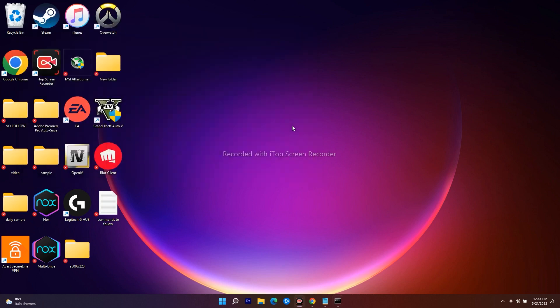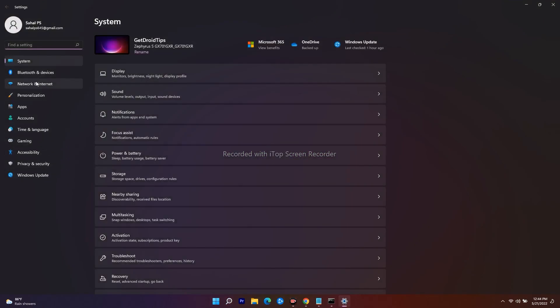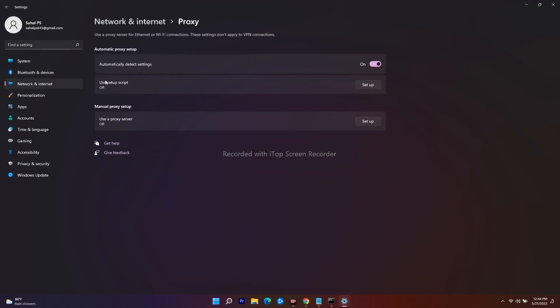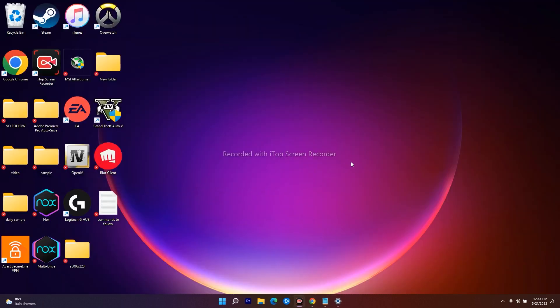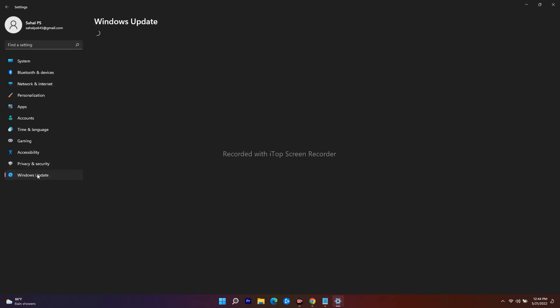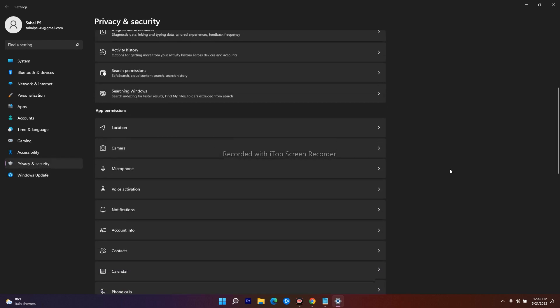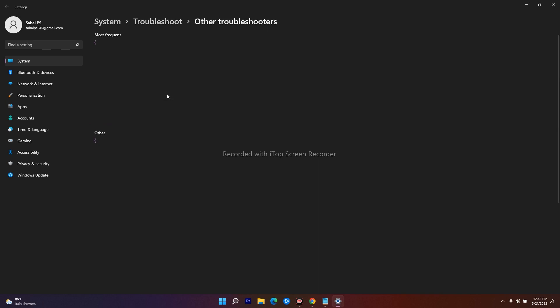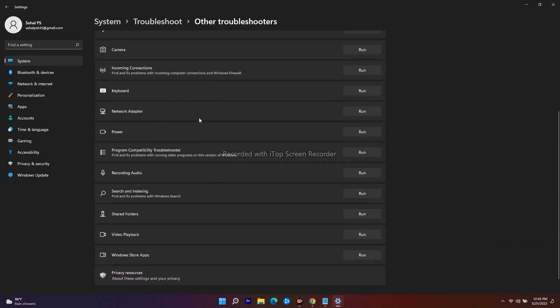Next, allow the game executable through your antivirus and Windows firewall. Go to Settings, then Privacy and Security, then Windows Security. Under Virus and Threat Protection, manage ransomware protection. Also go to Firewall and Network Protection, click 'Allow an app through firewall,' click Change Settings, browse to the game's install location, select the executable, click Add, and then OK.